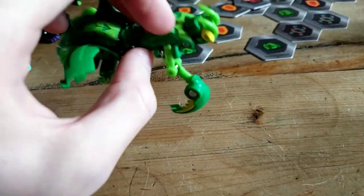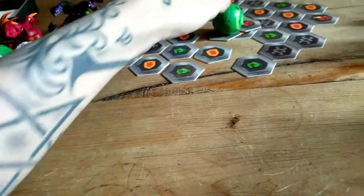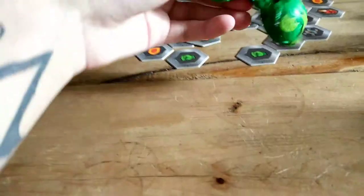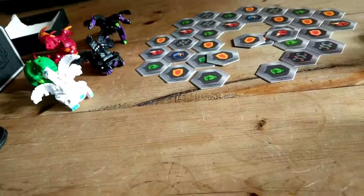Here we have a Ventus Fangzor. Of course they never want to stand for me — I must work on my rolling technique. There we have a Ventus Fangzor. Nothing really too special about Fangzor at the minute, apart from the Darkus equivalent.